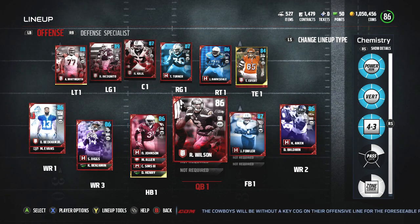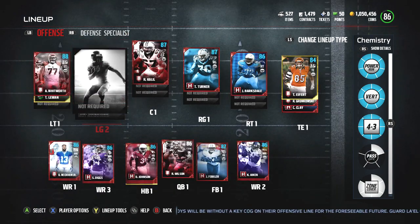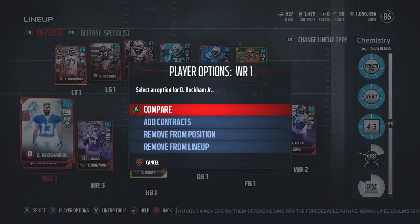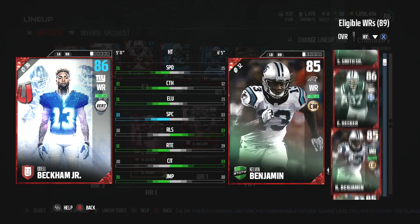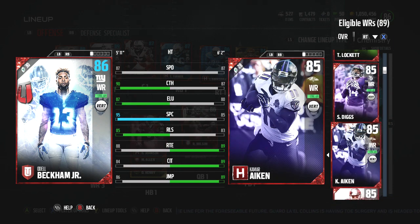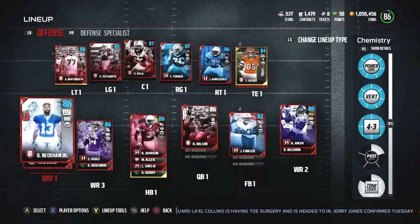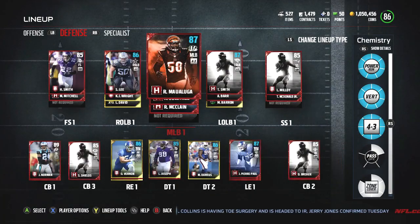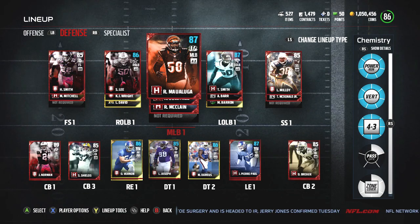I like this fix, but the one thing that didn't update — which is going to annoy me — is the compare feature. If I want to compare Odell Beckham to Kamar Aiken because they're both vertical chemistry, I still can't compare them and get the chem boost. I've got to go down to the 85 and do the math myself. I would still like to see the blues on both sides of these cards when comparing with chem boost, so you can actually see them chem boosted. But anyway, that's not that big of a deal, even though it kind of is.